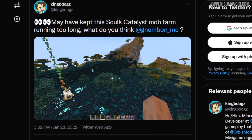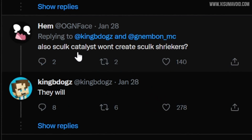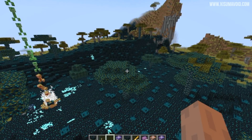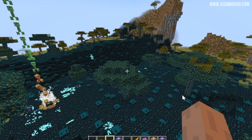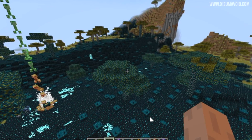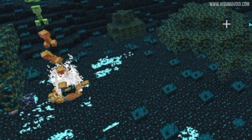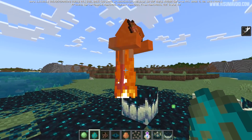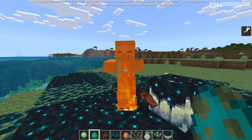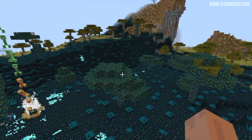In a second tweet from King B-Dogs, there's more testing on Java Edition — so you can see they do parallel testing across both editions. There's a great question asking if the sculk catalyst creates sculk shriekers, and it turns out it does. Enlarging the image you can actually see a lot of them spread out across the land. Looking closer, there are also some strange clusters of particle effects that look like the souls animation from the top of that block — same color at least, so that may or may not be what it is.